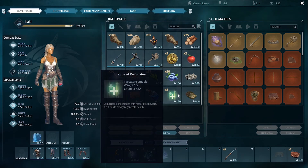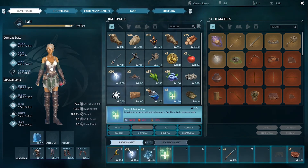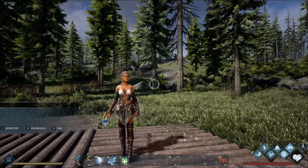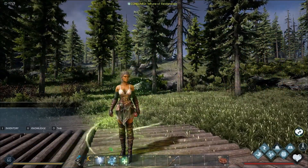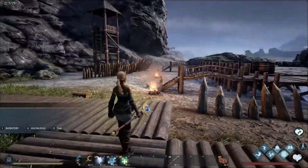Let's take a look at our Water Magic spells. At Water Magic Rank 1, you'll unlock Rune of Restoration, a magical stone imbued with restoration powers. Casting this will slowly regenerate your health. Keep in mind the cast can be interrupted, so make sure you get to a safe place before using it.